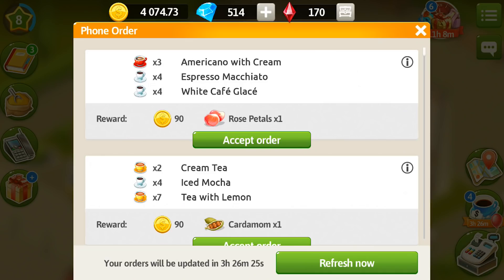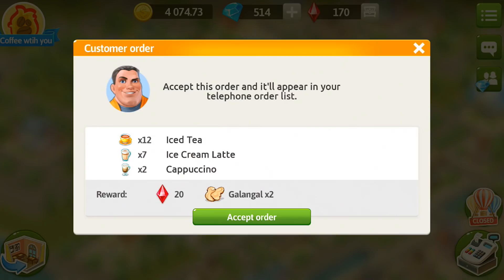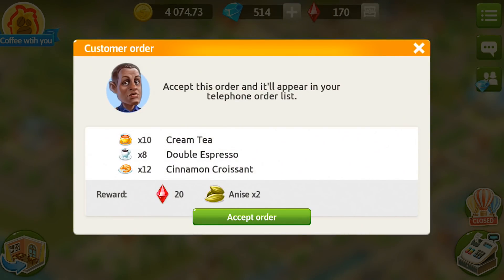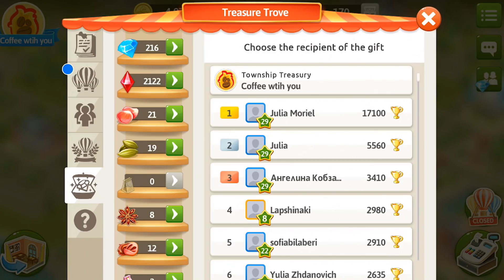At higher levels it is highly recommended that you refresh phone orders at least once. You can also join a really good township — it may be a simple one — and you can see township orders there as well. They bring you rubies and additional spices. Plus, if you take part in festivals and take festival tasks, they will also bring you even more diamonds.